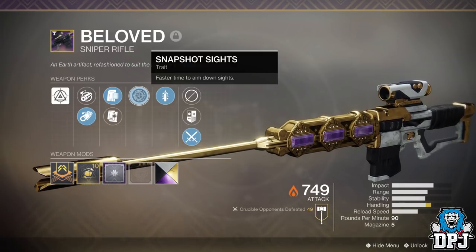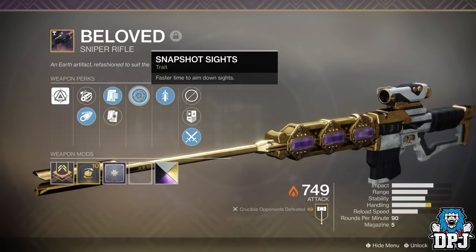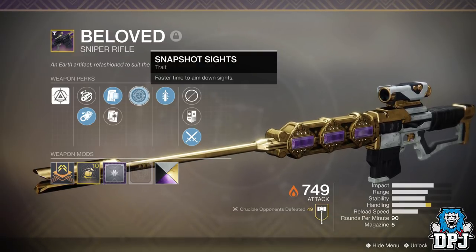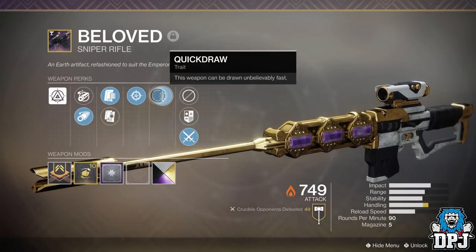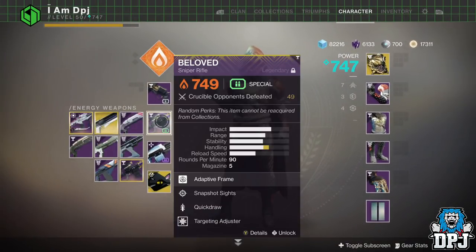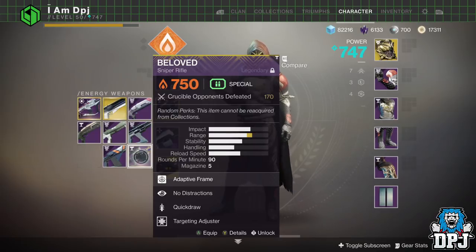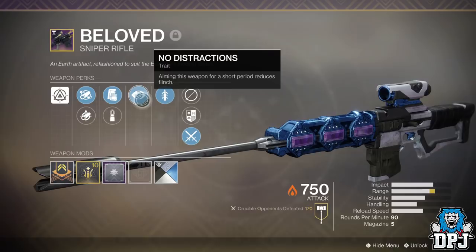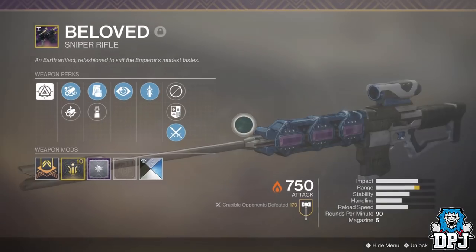Snapshot Sights scopes in instantly — it's rapid. In Call of Duty it's quick but not as quick as this; in Battlefield it's nowhere near this quick; in Apex it's nowhere near this quick either. The way I snipe and the way I'm used to sniping, Snapshot Sights on this weapon in particular just scopes in way too quick and it puts me off — it catches me off guard. Quick Draw, though, you can't go wrong with. So I went back into the Menagerie and searched for another roll with a specific combination I wanted.